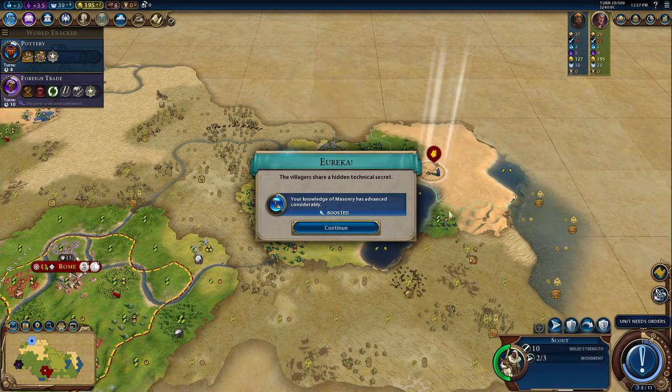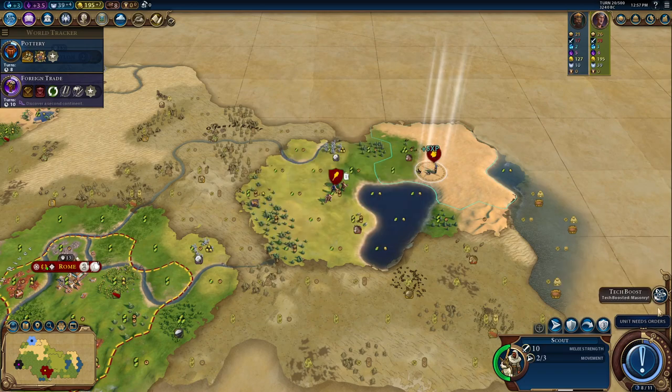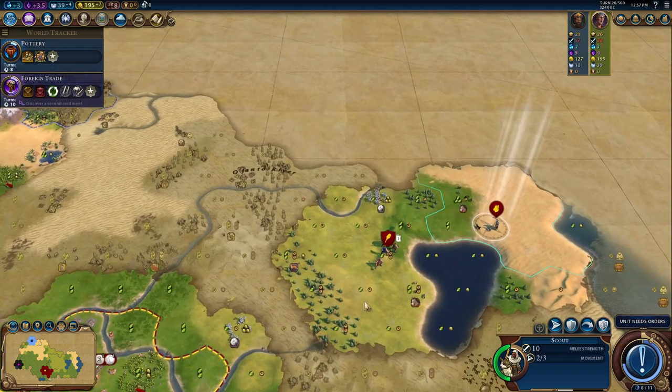Let's go ahead and grab this tribal village. We got a boost towards Masonry, which is always nice. Getting tech boosts makes you unlock things much faster.